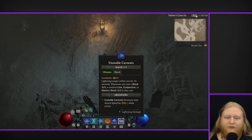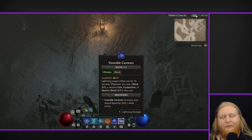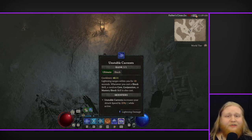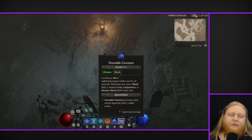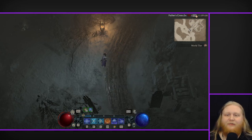Moving on to Unstable Currents, our ultimate — obviously this is great for clearing a pack of elites or a screen full of monsters. But if you are fighting a boss, make sure you save Unstable Currents for when you get a stagger on the boss. That's when you do the most damage and you can sit there and slap away without the boss attacking back. This is where most of your boss DPS comes from. Definitely don't waste your cooldown too early.